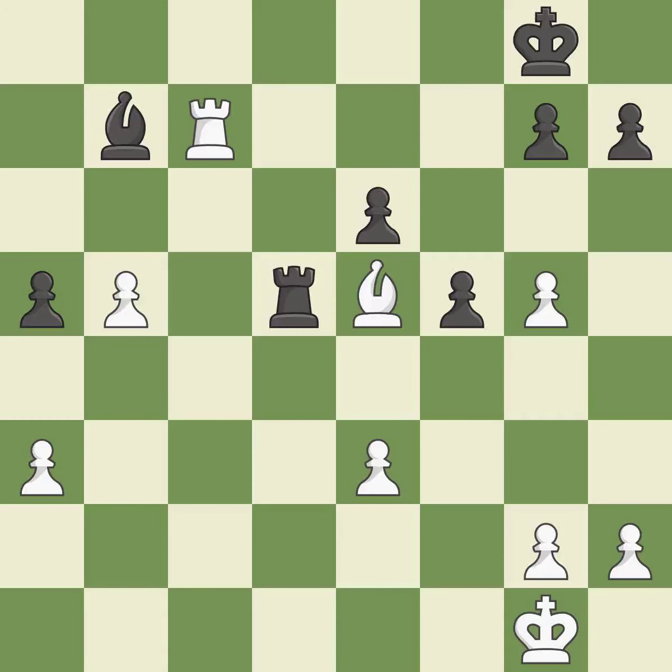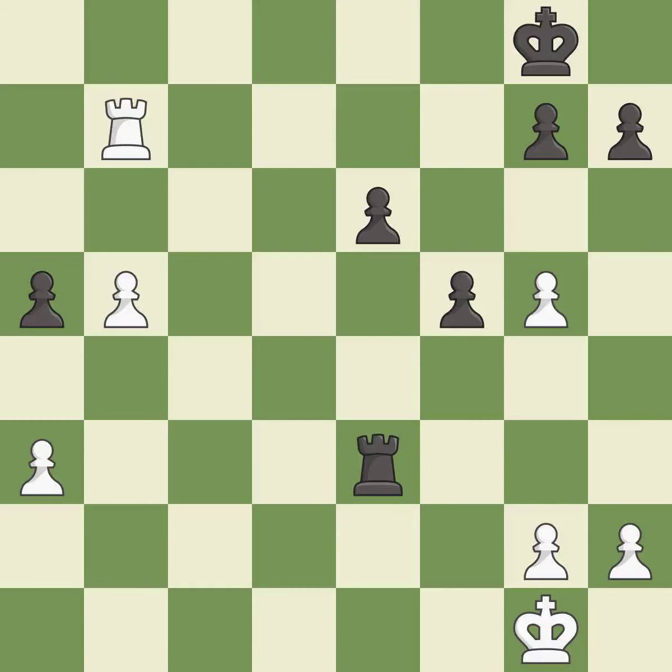This activates a rook by getting it to the 7th rank and also restricts the opponent's king. This is the only good move — it is a great move. That bishop was free for the taking — it is best. This defends a pawn that was under attack and had no defenders. This is the only move that works — it is best. That pawn was free for the taking — it is best. It's not a mistake, but it's not the best move either. It is good — this puts the rook behind an opposing passed pawn, which helps counter the pawn's push to promotion — it is best.